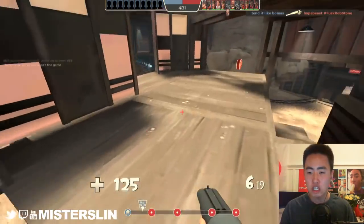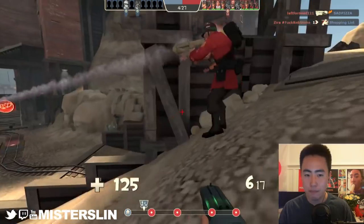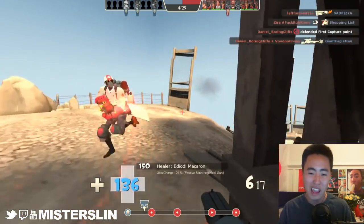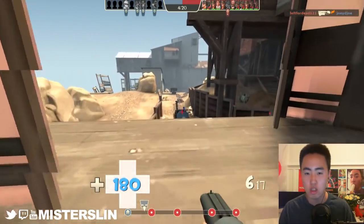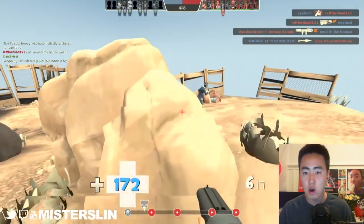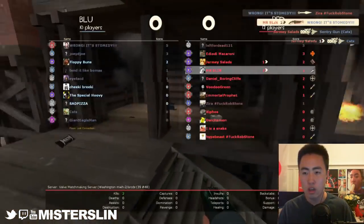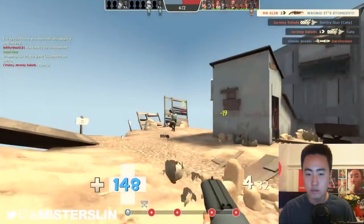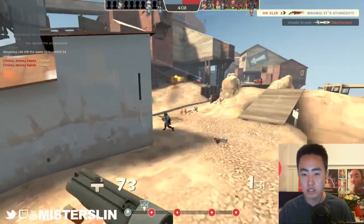I don't need to check the scoreboard every second because the game doesn't change that quickly. But I do need to check the scoreboard every 10 seconds or so to get an idea of who's winning and who's losing. Right now the red team has three more players alive, so I'm going to get aggressive on that. Our red team is getting a lot of kills, so we're going to keep pushing forward and continue to extend our lead.